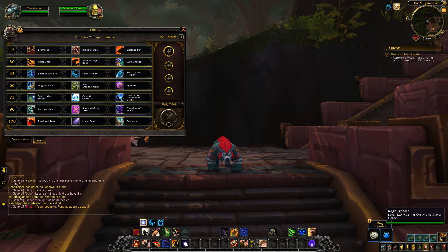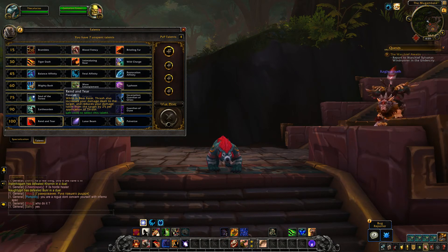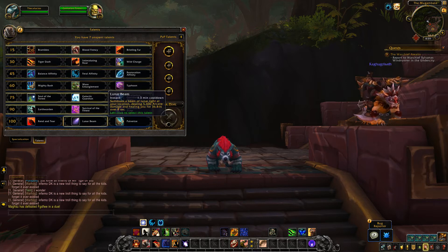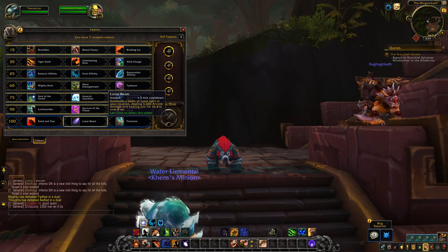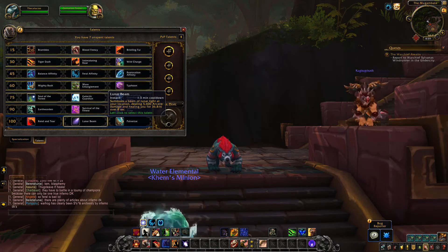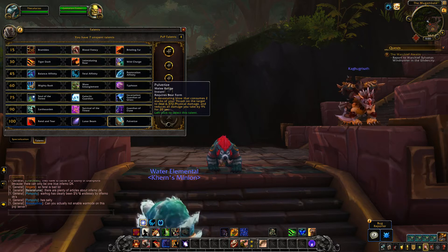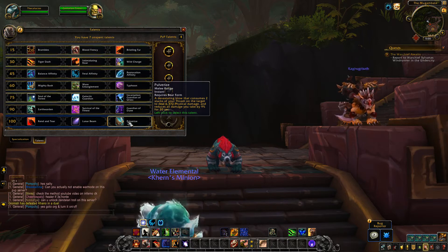The level 100 tier has a very small change. Rend and Tear is unchanged — while in Bear Form, Thrash also increases your damage dealt to the target and reduces your damage taken from the target by 2% per application of Thrash. Lunar Beam just has a small change: its cooldown is being increased from 1.25 minutes to 1.3 minutes — that's just a 3 second increase. It summons a beam of Lunar Light dealing arcane damage and healing you over 8 seconds. Pulverize is unchanged — consumes 2 stacks of Thrash, deals physical damage, and reduces all damage you take by 9% for 20 seconds.